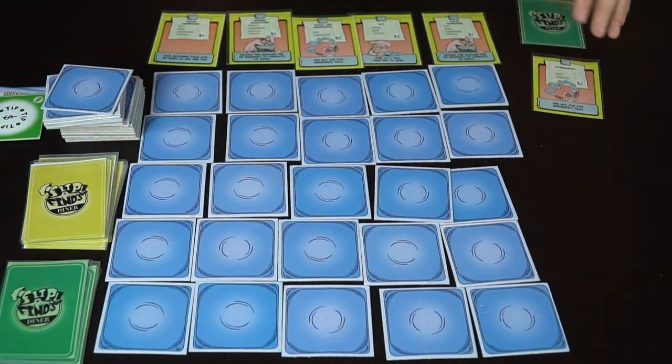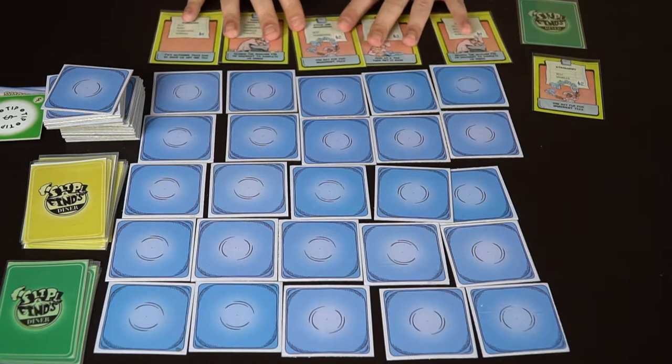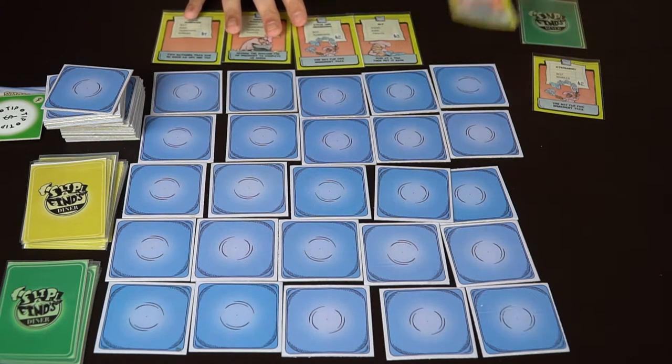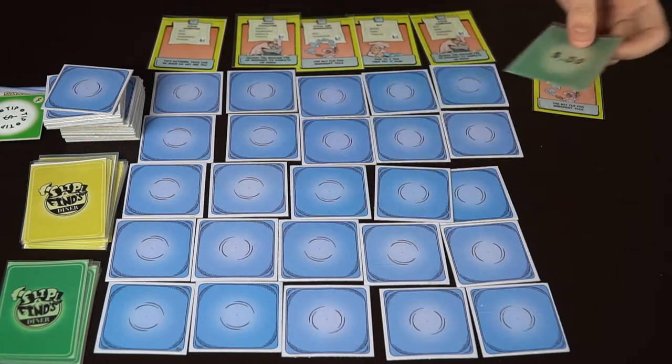At the end of the game you add up all the cards you have — either face up in front of you or in your hand — the full orders, as well as the tip cards. Whoever has the most money at the end of the game is the winner of Flip and Find's Diner.